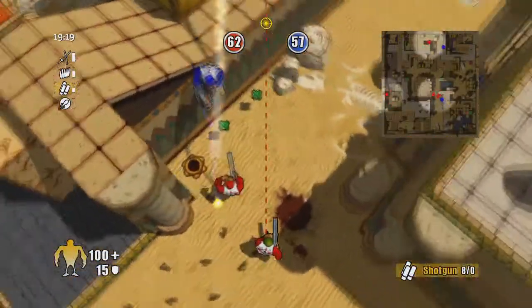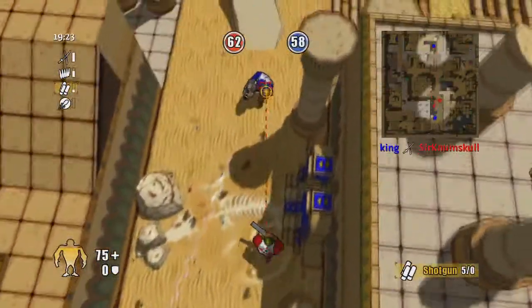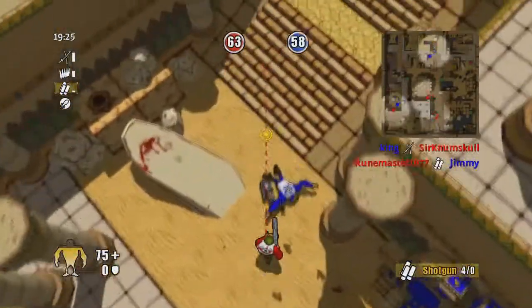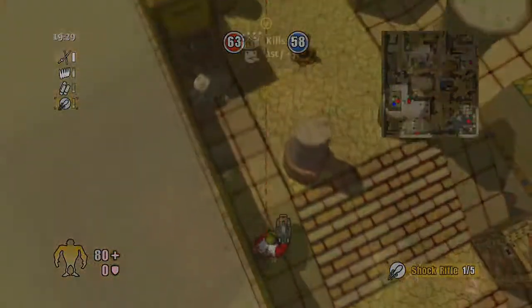New additions include banana bombs, and flash grenades that look like coconuts. All maps come in two flavors — you can play them either in a jungle or a desert look — and there are plenty of them in different sizes.